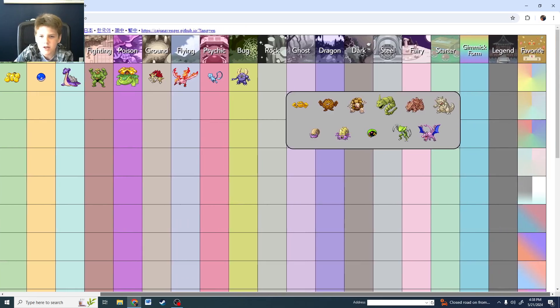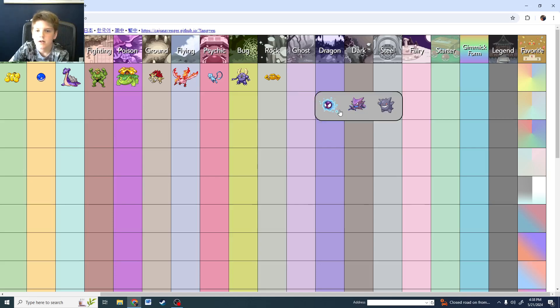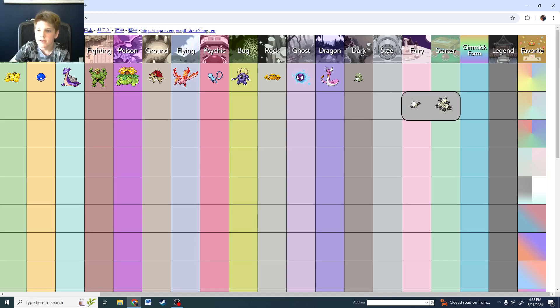Rock type — the golden Geodude, that's the way to go. Ghost is Gastly. Dragon is Dragonair. Dark — I like the frog. Steel — they're literally both the same but I like Magneton more. Fairy is Mr. Mime.